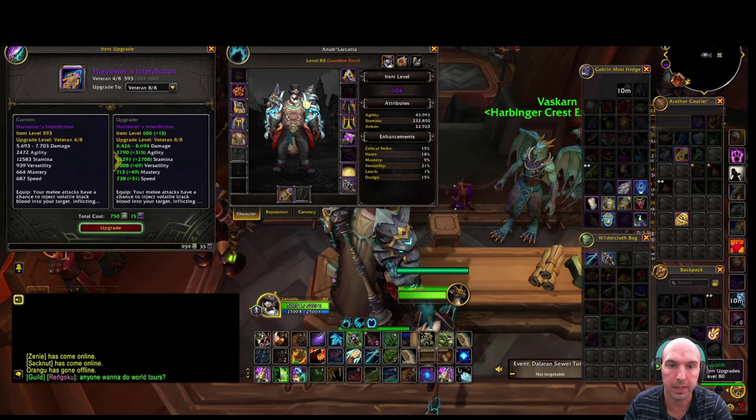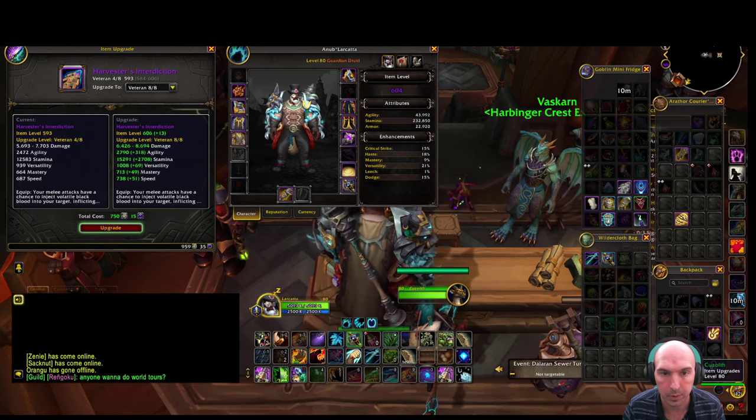I should have upgraded my champion gear to 606 first. Then if I get a bountiful piece of gear from a bountiful chest that's a ring, I could have gotten it upgraded for free. Let me show you what I mean - I'll farm some crests again, upgrade another ring, do my bountifuls and hopefully get a ring to demonstrate. I didn't get a ring, but let me show you with this example.